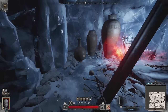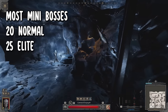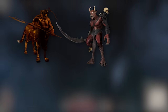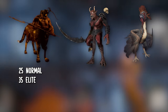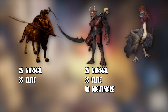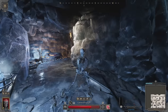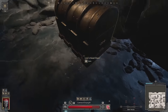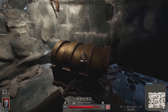Mini bosses also got buffed. The majority of them are either 20 for normal and 25 for elite, or in the case of the demon centaur, demon berserker, and the cockatrice: the demon centaur is 25 and 35, the berserker goes up to 40 for nightmare, 35 for elite, and 25 for normal, and the cockatrice is 20, 25, and 30. This is a big buff from before, especially in the case of frost giants — on the frost map they were considered a mini boss but only worth 8 AP. Now they're worth 20 and 25, definitely a jump up.